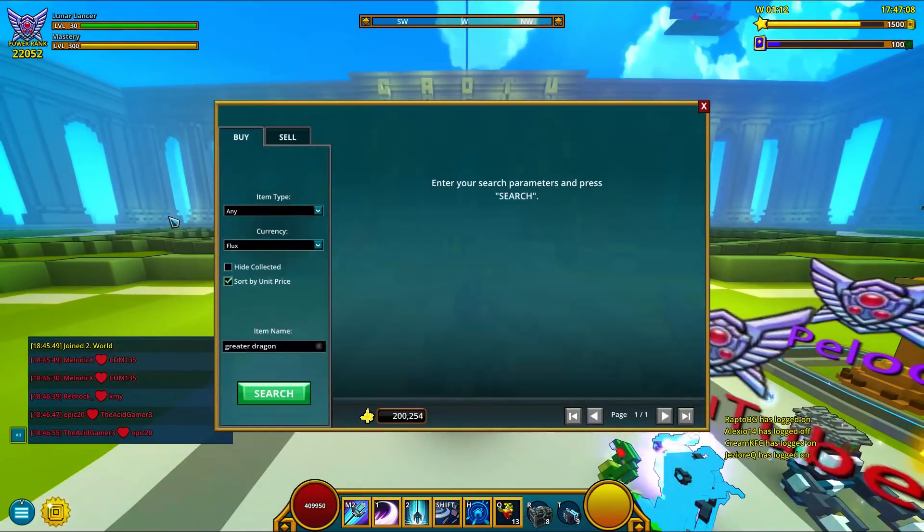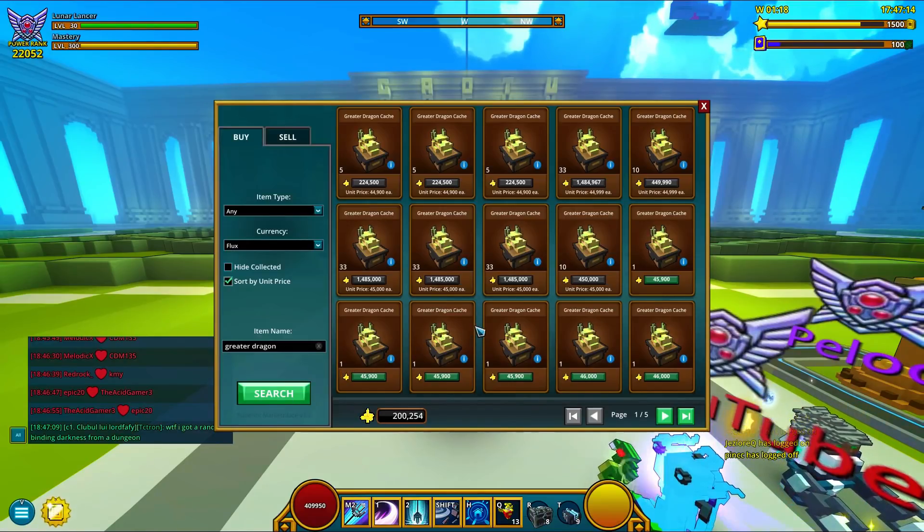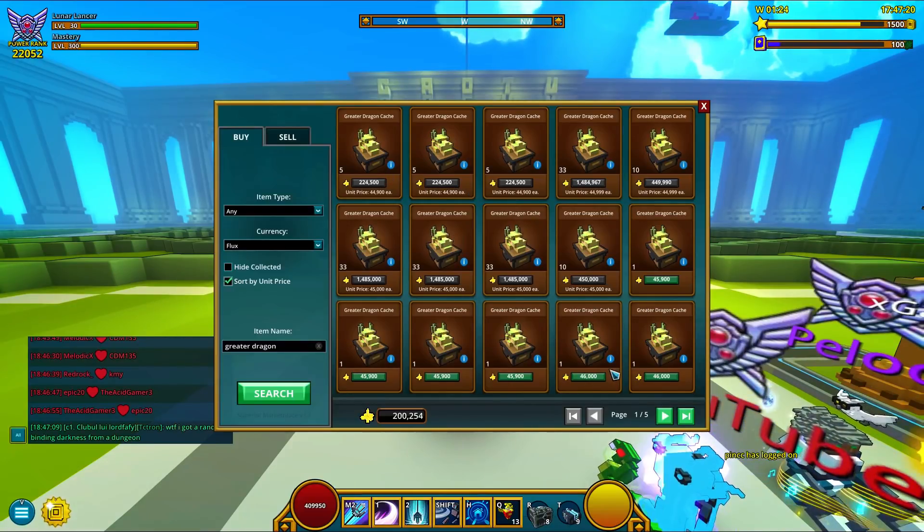You are now able to see more than double the amount of items displayed on the marketplace, as this mod shows 15 items at a time, compared to what the default interface does, and that's only displaying 6.